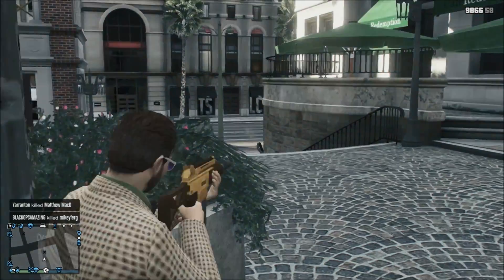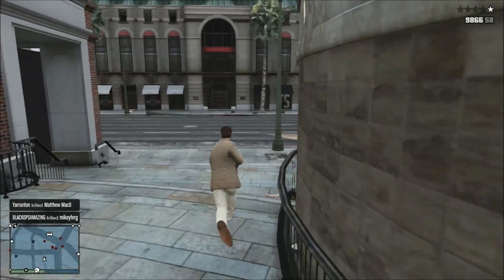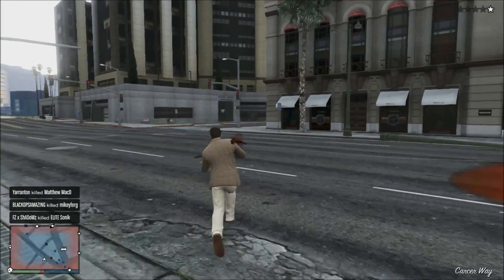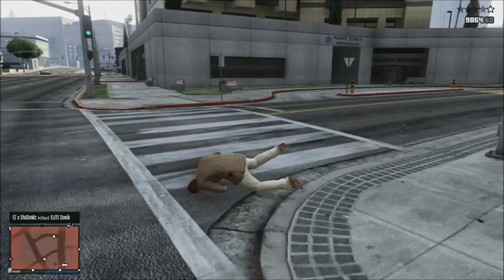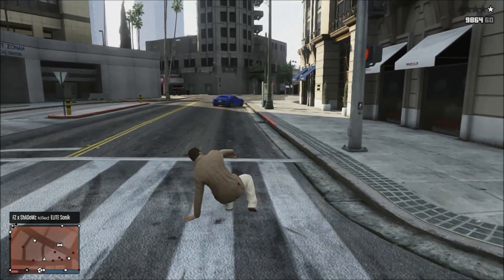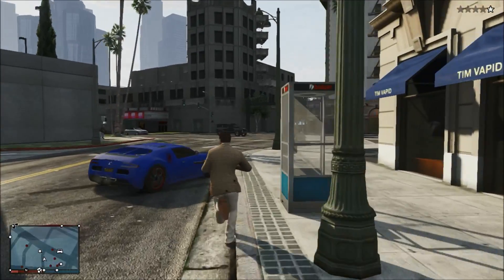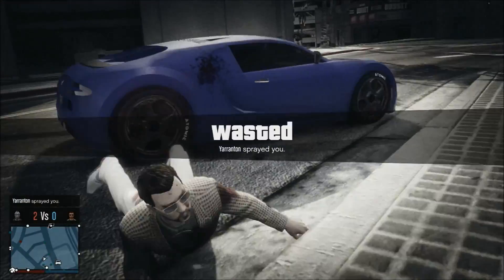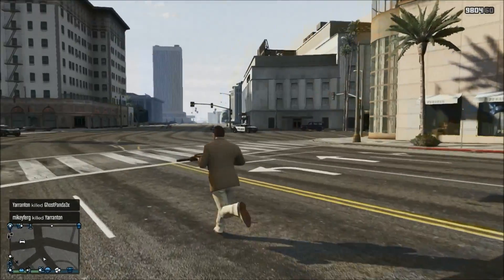I don't think there's any reason why they wouldn't add this in. They've actually already got the model already made for the game, so there's a possibility the flamethrower could be coming sooner than we think. Also, there are files containing three brand new DLC car outlines, and those outlines are just like the outline we've got for the flamethrower.